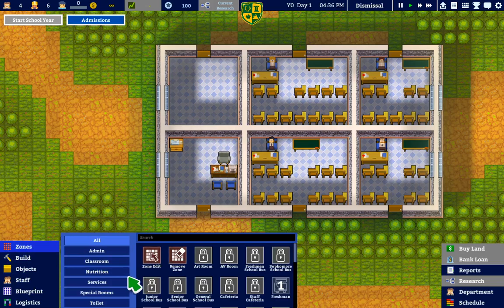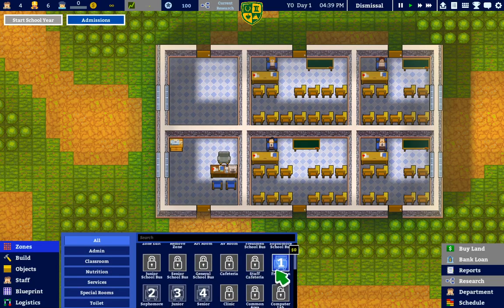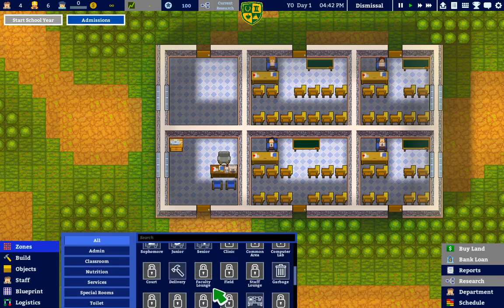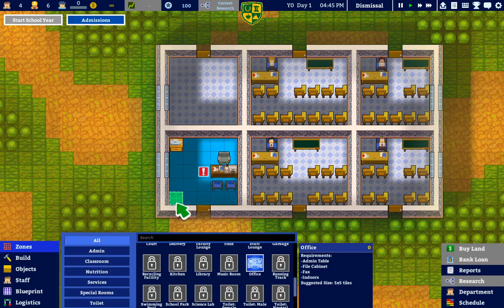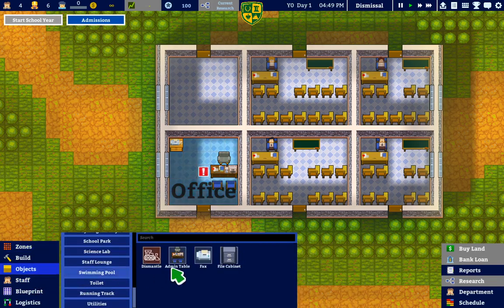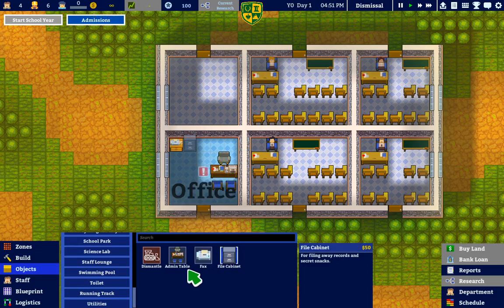I'm just trying to squeeze through this. No, we don't need zones. Delivery, garbage, office — okay, we'll make that our office. What are you missing? File cabinet — there you go. Just dismissed — everybody's going home!